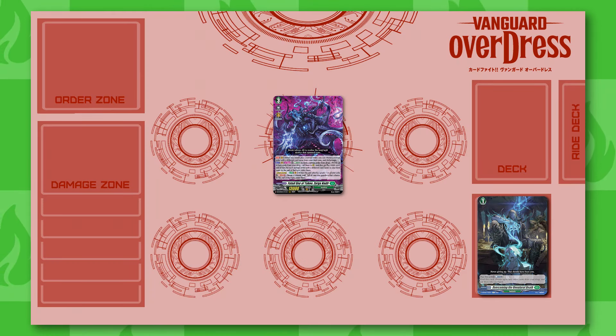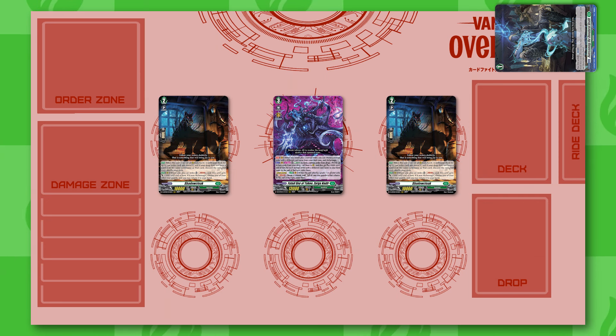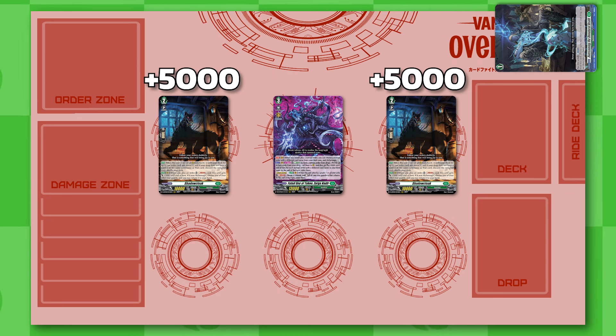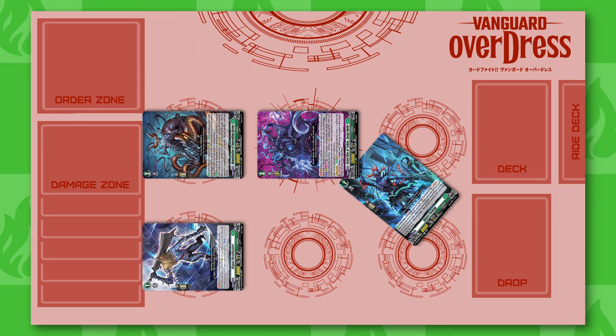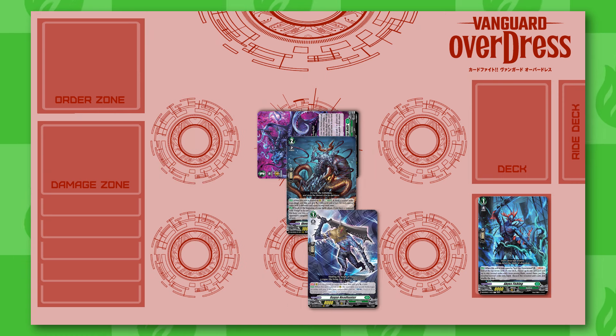It also has act once per turn: energy blast 2, bind the normal order from your drop, choose up to two cards from your drop zone and call them to rearguard. They get plus 5k power until end of turn for each normal order with a different card name in your bind zone, and then at the end of that turn you retire the called units. Zorga's divine skill is whenever it attacks a grade 3 or greater unit, you can soul blast one and re-stand the rearguard column, and at the end of the turn those rearguards retire.